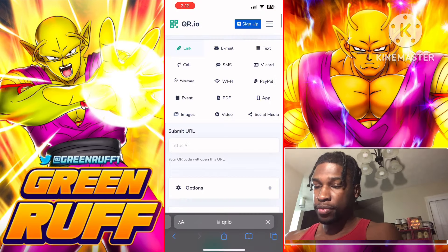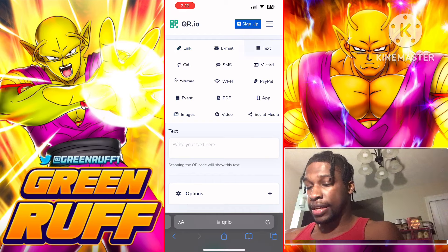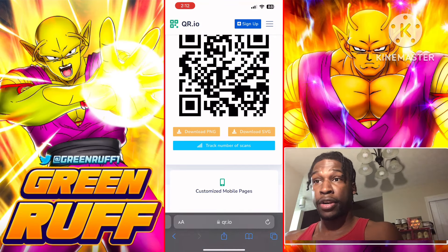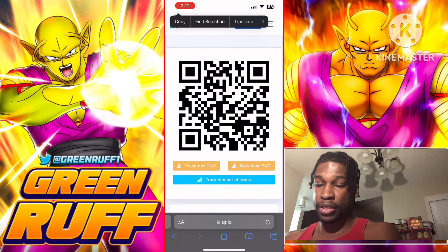Go to the website qr.io — it generates QR codes. Select 'Text,' click the input field, paste your string, click 'Done,' and it will generate a QR code for you. Take a screenshot of that QR code.